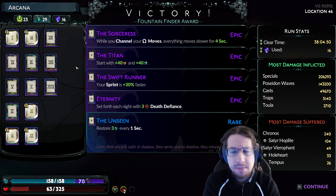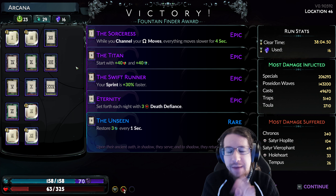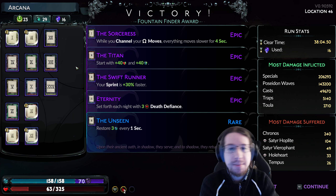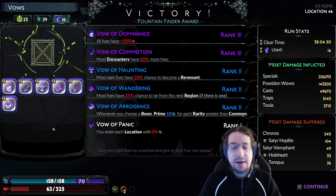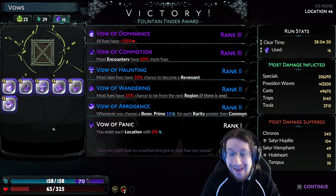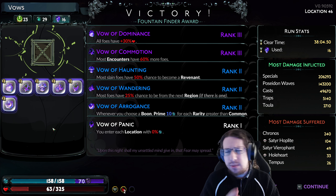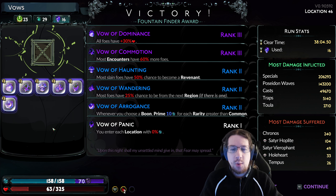For my Arcana, pretty standard setup plus the Unseen. I really need to upgrade this because three magic per second is not great — it takes eight seconds to fully charge my cast with no other magic recovery. That's why I ended up taking the boon from Demeter, though the Poseidon boon that creates little bubbles when you hit stuff is way better and absolutely advised. For Vows: foes have 30% more health — didn't matter, they got one-shotted. 60% more foes for more splash targets. Vow of Haunting, Wandering, Arrogance, and Vow of Panic where you enter with zero magic — a little annoying but my clear time was 38 minutes on Fear 16, which I consider quite fast.